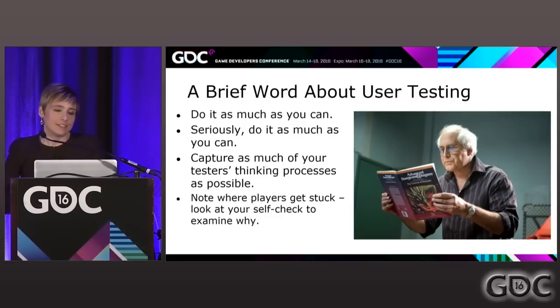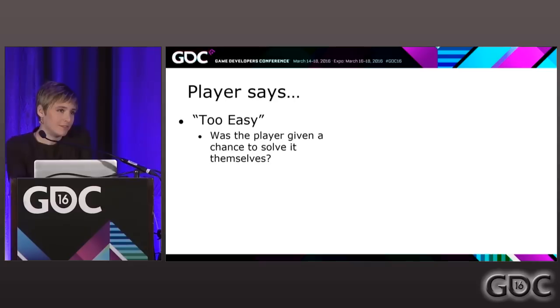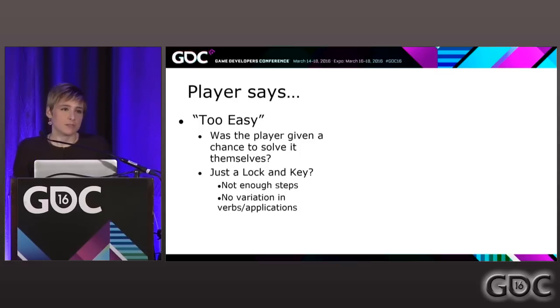Always know when your players get stuck, then do a self-check to examine why. If your player says it was too easy — which is very rare — did you just feed them the answer? Maybe you already taught that concept and are getting repetitious, so look back at your chart. They might also mean it was just lock and key — very obvious, not enough steps between your lock and key, not enough variation in verbs. In Pokemon, the Cut mechanic lets you cut down bushes. At first you're like, 'How do I cut these bushes?' You learn Cut and you can cut them — but that's all it ever does. It never escalates. It's always just lock and key; it never evolves past that.